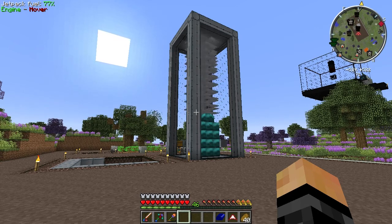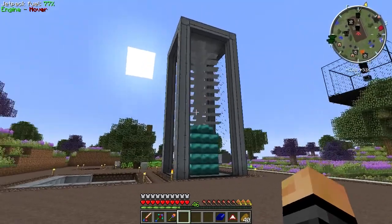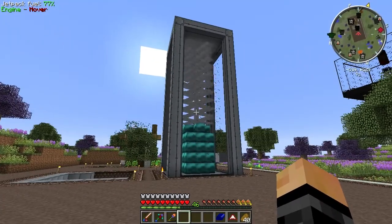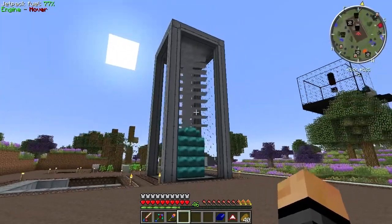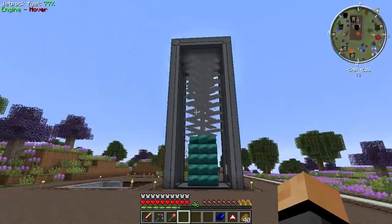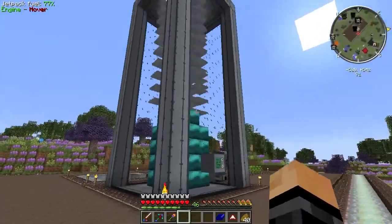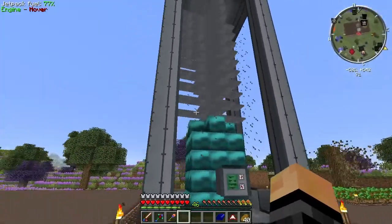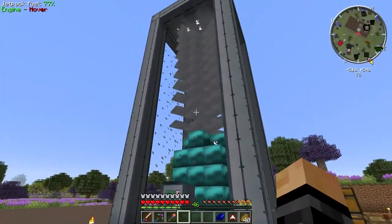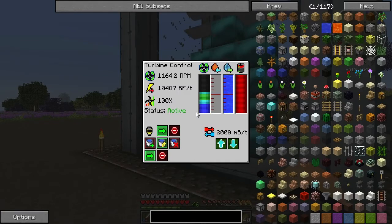Let's talk about this thing right in front of me - a giant Big Reactors steam turbine. I've been working a lot off camera just trying to make this work for you guys. It is complete, it is amazing - all of the sides are turbine glass, it's got 37 blocks of endurium, 80 rotor blades. It accepts 2,000 millibuckets of steam per tick - super cool - and it is only producing 10.5 thousand RF per tick.